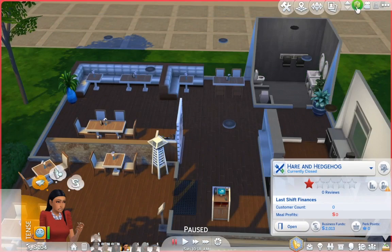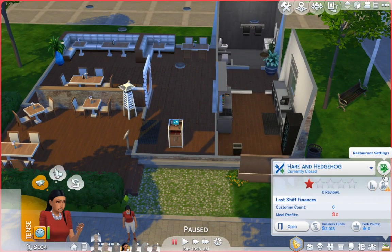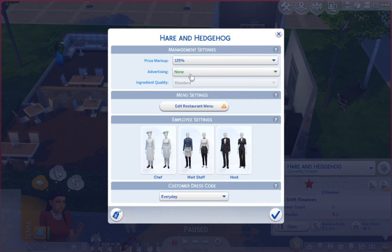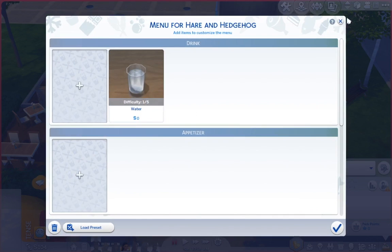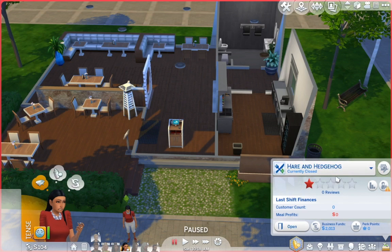Let's see how this works — I've never done any of this before. Right now it's called Hair and Hedgehog. Let's look at restaurant settings: price markup — I'm going to leave it at 125. Advertising — none for now because they don't have many customers. We'll edit the restaurant menu later. Oh god, we need a name. How do we name our restaurant?